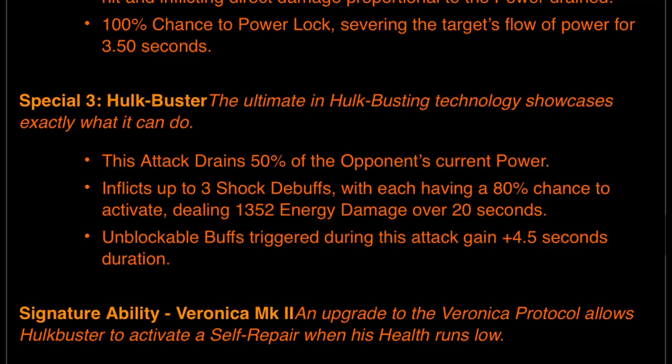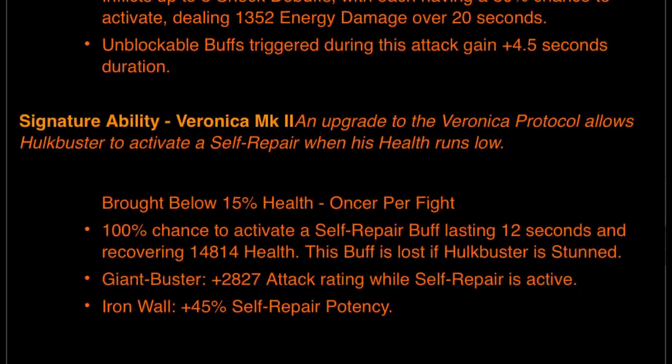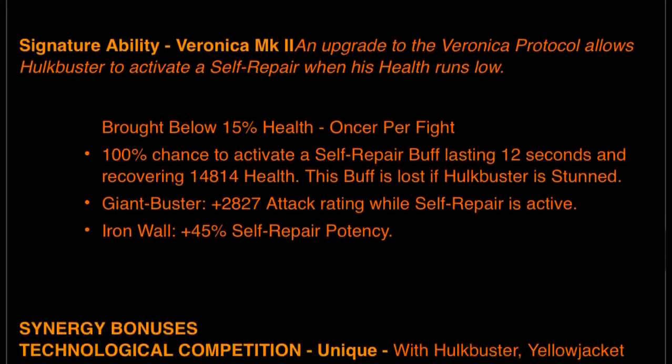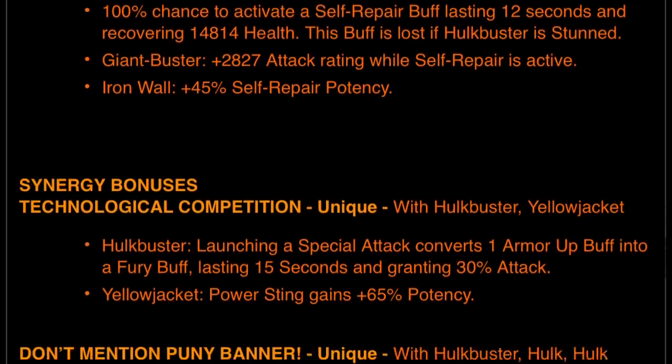Special 3, the ultimate in Hulk-busting technology: the attack drains 50% of the opponent's current power and inflicts up to 3 shock debuffs. Unblockable buffs triggered during this attack gain plus 4.5 seconds duration. Signature ability — an upgrade to the Veronica Protocol allows Hulkbuster to activate a self-repair when his health runs low: brought below 15% health once per fight, 100% chance to activate a self-repair buff lasting 12 seconds and recovering 14,814 health. This buff is lost if Hulkbuster is stunned — which makes you think of somebody like Ultron.